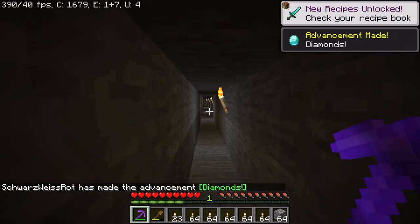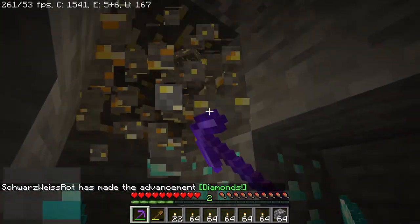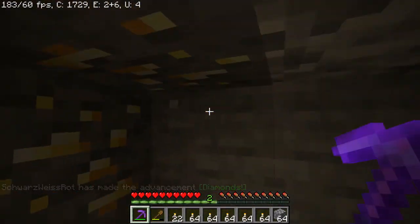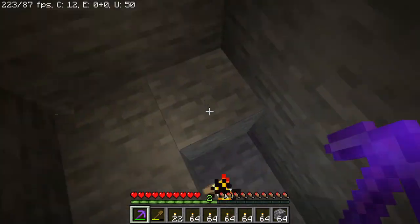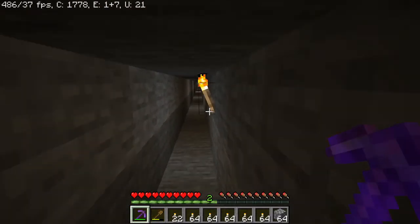Alright guys, so once you've found the lovely blue stuff that you're looking for, you go and collect it. Screw this other stuff, it's bad. And you collect it — there, you've got that lovely blue stuff.